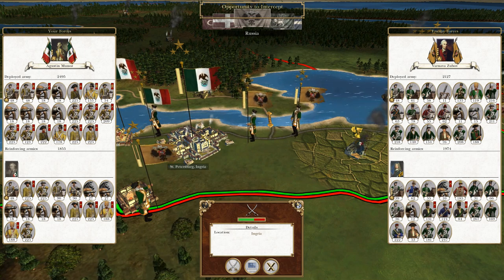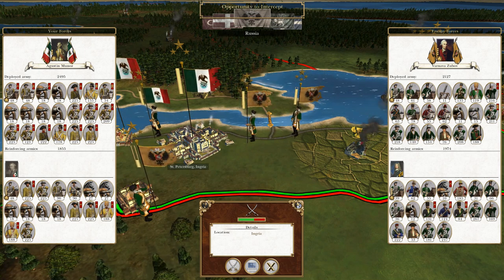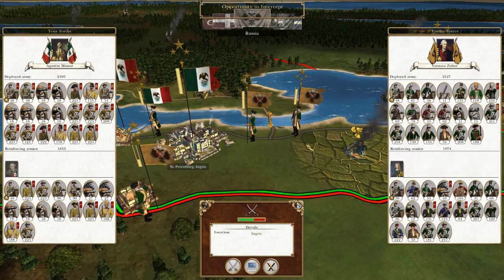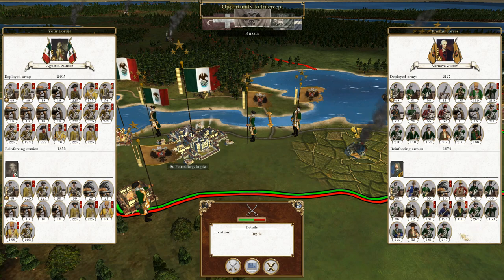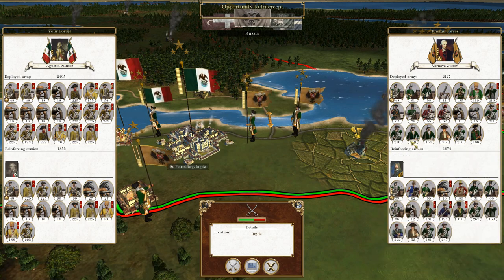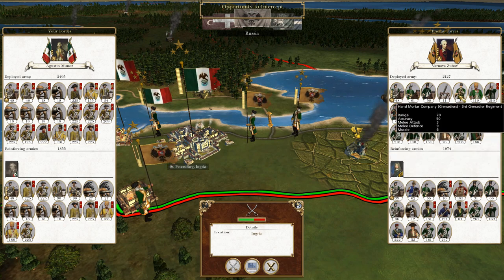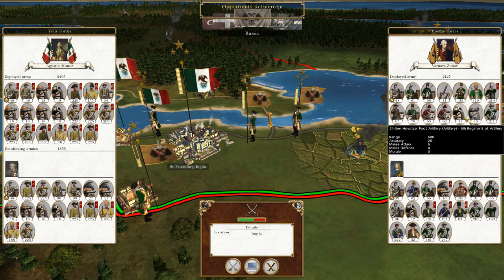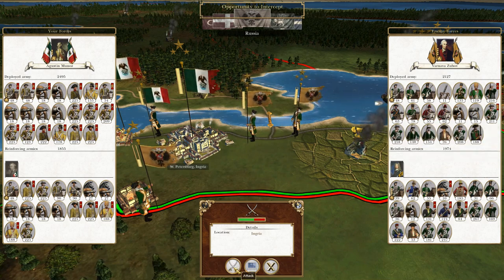So as we left off from the last episode, we end up pretty much in the same position. The Russians are attacking again in St. Petersburg, this time with a few more stacks, but ultimately I don't think it's going to be that much of a big deal. We've got some more infantry coming in, a bit more artillery. There's a bit more infantry involved. Hand mortars — they're very, very dangerous. Lots of cavalry. I think we should be fine.